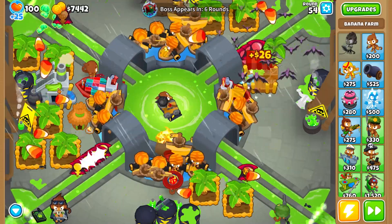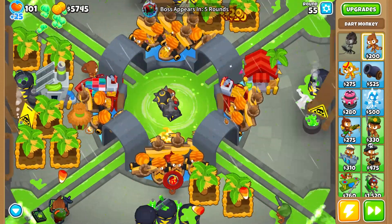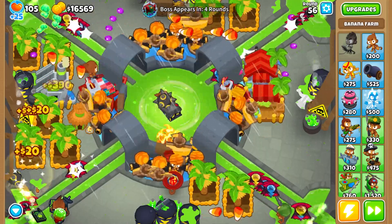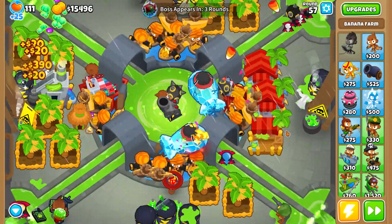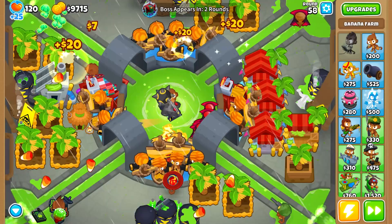Around round 54, get one more farm — this time 0-2-4 — and upgrade the Juggernaut. Juggernaut helps with ceramics cleanup because money boats are weak against ceramics. The cross path for Juggernaut is 4-0-2, remember. We will sell-rebuy this Juggernaut later, so keep that in mind.